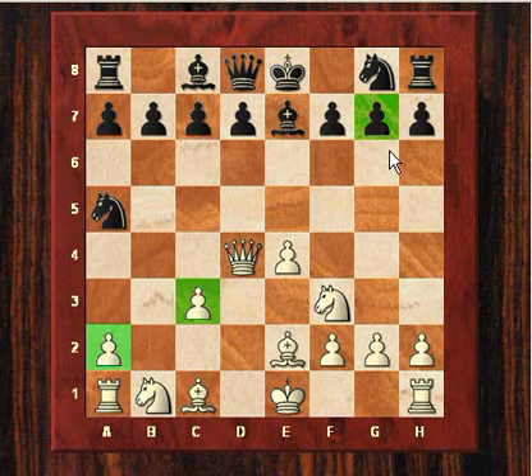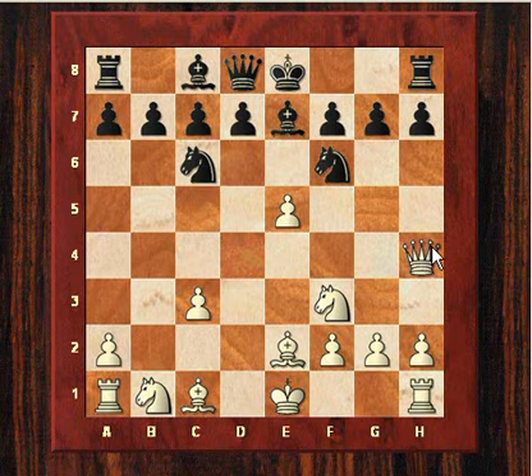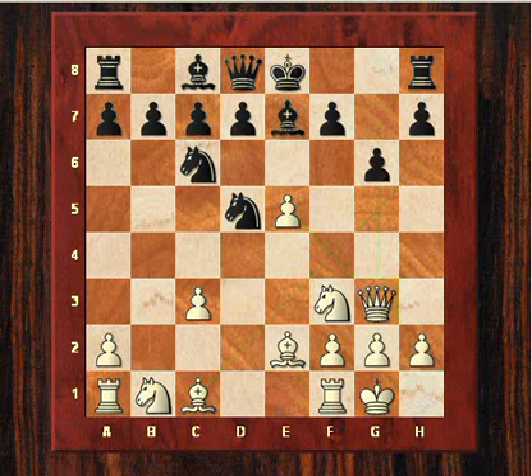With Qxd4 Kasparov is targeting the g7 square in black's position. Anand played Nf6 and now e5 was played; the knight goes back to c6 to attack the queen, but the queen instead of retreating aims for the g3 square to probe the black king position. After Nd5, Qg3 is comfortably placed — not only protecting e5 but attacking black's king and maybe preparing Bh6 if black castles.